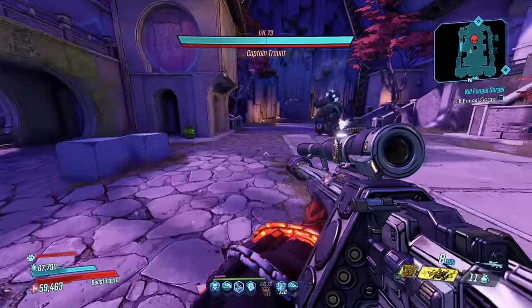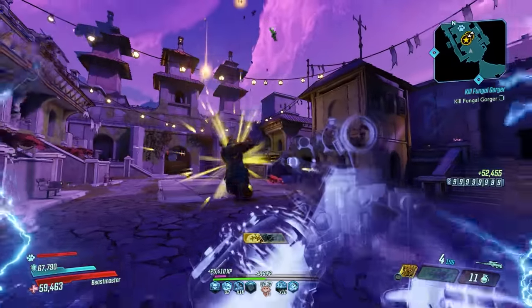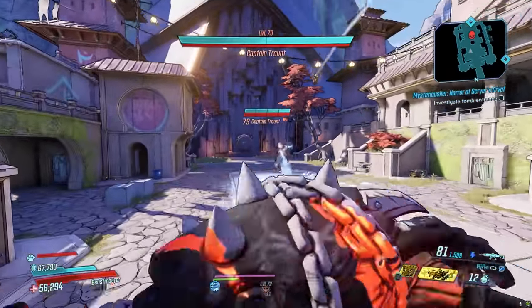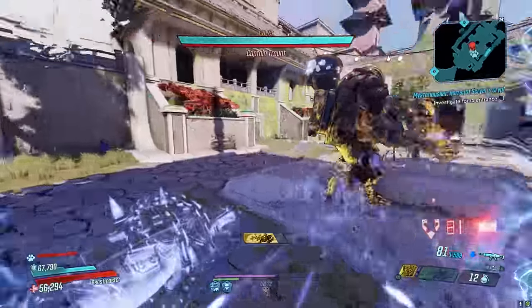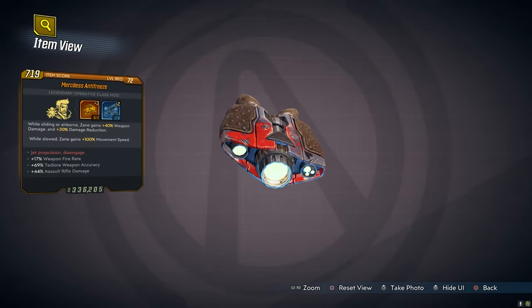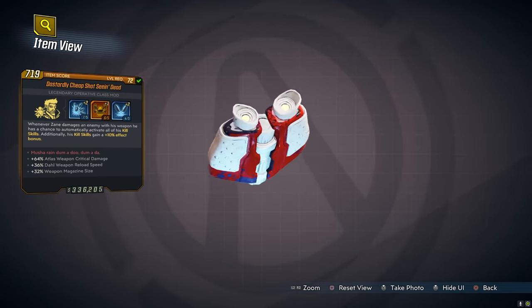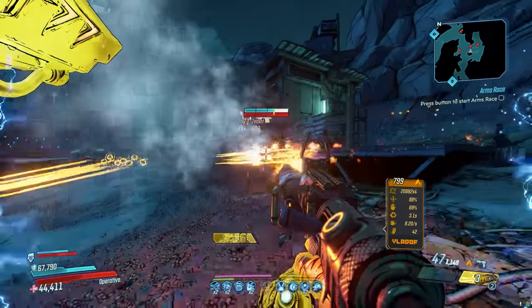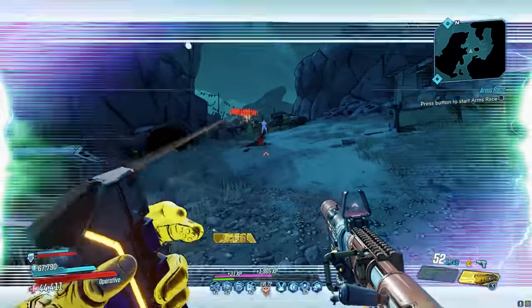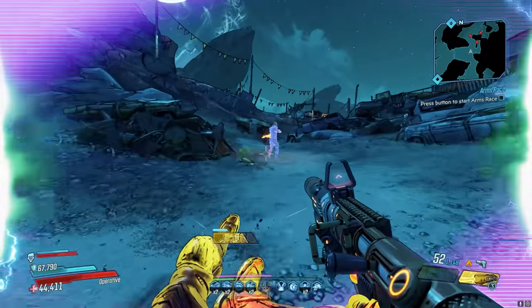On to class mods — for class mods, I'm just going to quickly cover the best ones without really ranking them, as the ranking depends very heavily on what you're trying to do with your character and build. For Zane, the five class mods I most commonly use are the Antifreeze, the Spy, the Executor, the Hustler, and the best of the bunch in my opinion being the Seein' Dead from DLC 1, the Handsome Jackpot — which can drop from basically anybody in that DLC, but I've gotten as many as five in a single run from the Handsome Jackpot himself. The cool thing about the Seein' Dead class mod is that it keeps your action skills going pretty much non-stop as long as you're shooting enemies.